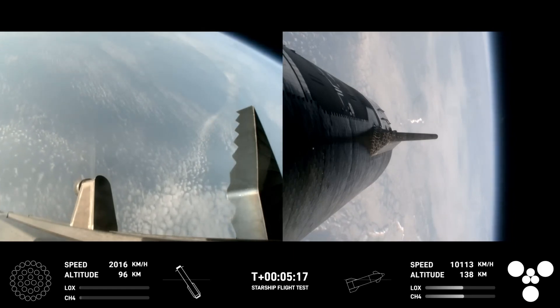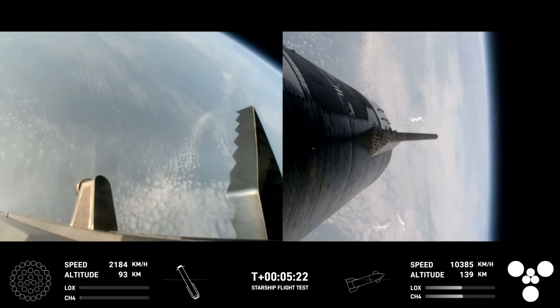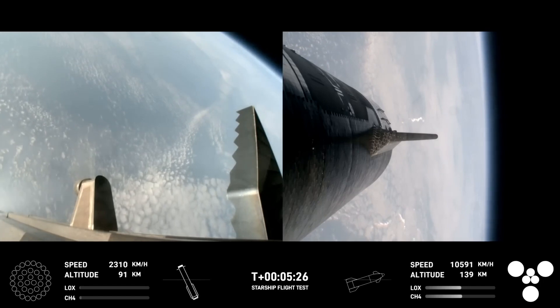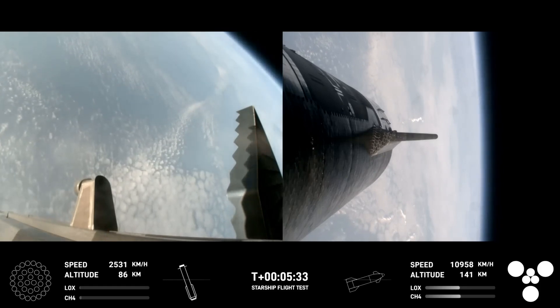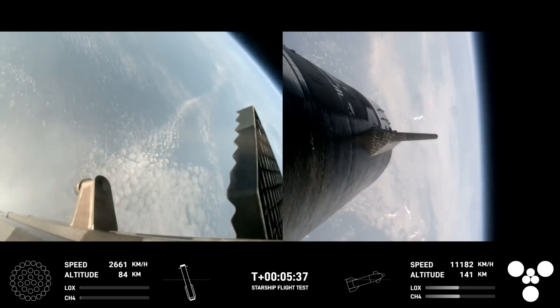At this point, we have no engines lit on the booster. It is coasting back toward the Gulf of Mexico for a water landing. The ship is under power of all six Raptor engines — there are three sea level and three vacuum Raptor engines lit, as we can see on screen.